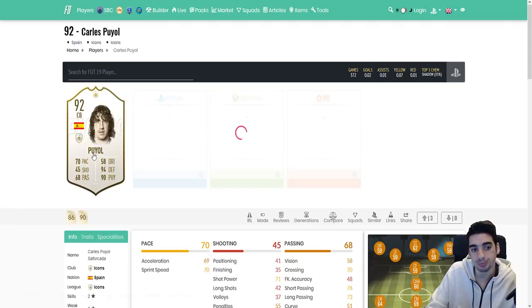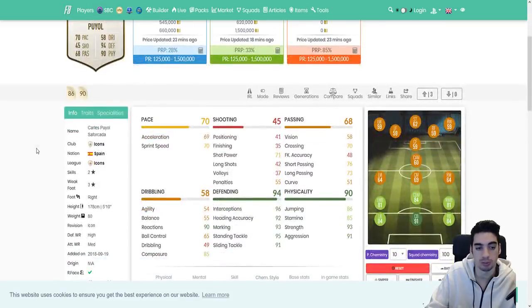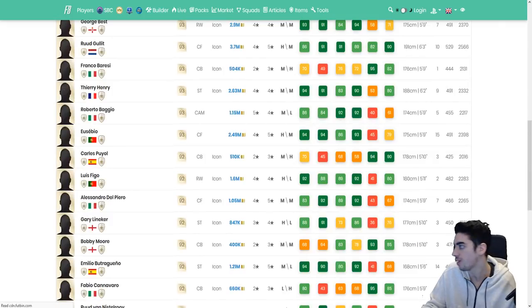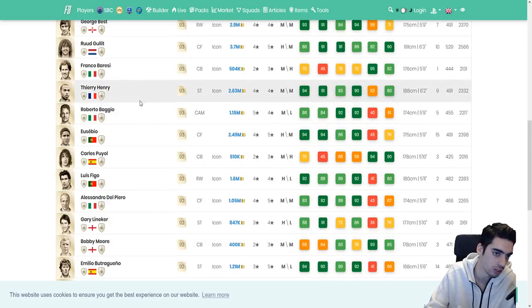Carles Puyol — I don't know why his passing is still that low, because he used to play in a Barcelona era where their passing was just on another level. But he's an okay card to use, not necessarily an ideal card — that's why he's 590k. But he's still going to be usable because this year these types of center backs are definitely more usable. Like, you've never seen a Godin last year, but this year if he gets some upgrades you'll definitely see him in some squads.